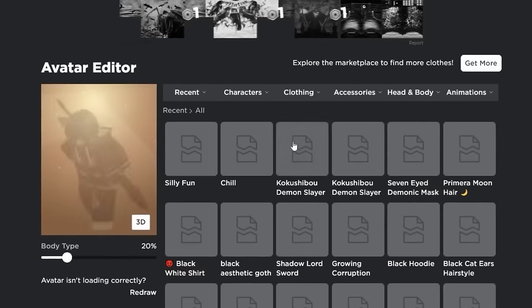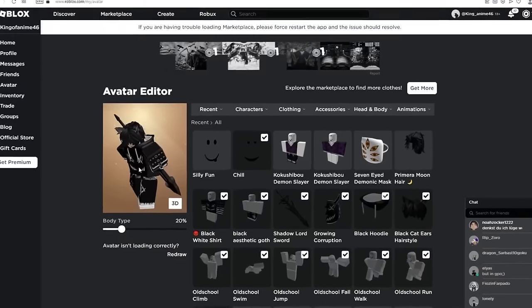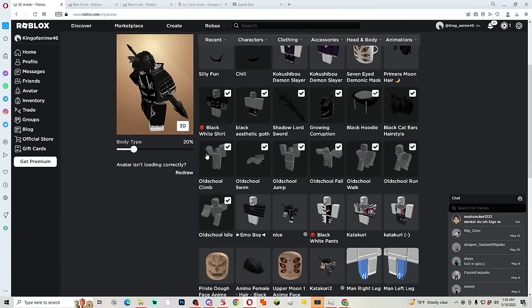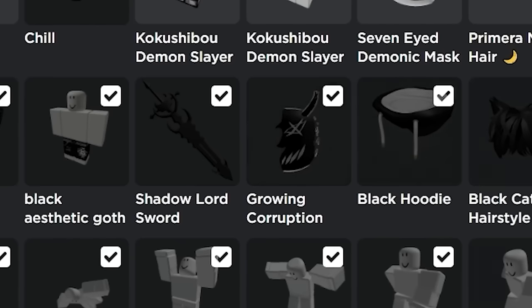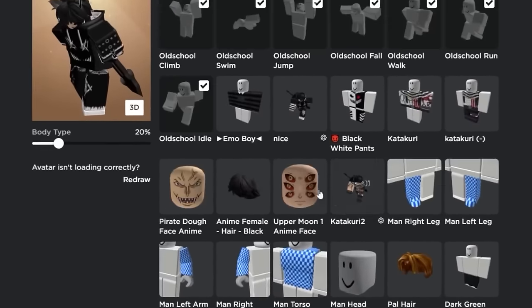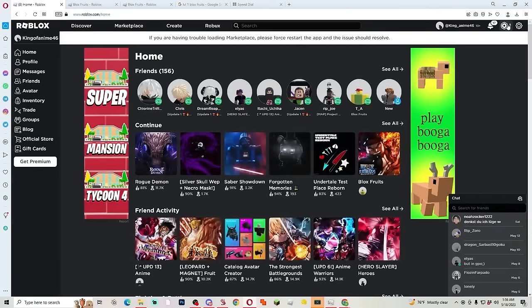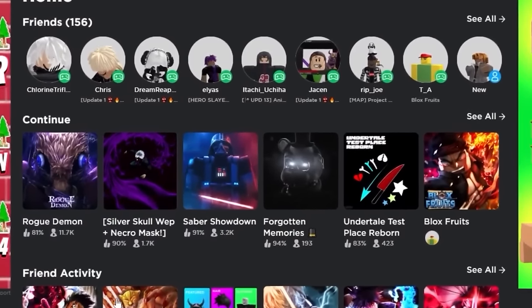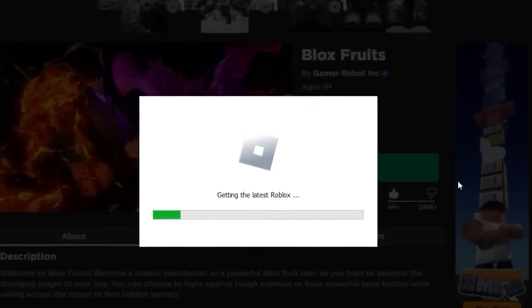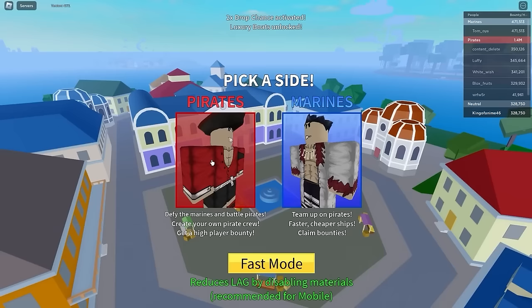We're on the first subscriber's account. Let's check out his drip — this man looks like a real anime character. He's got the growing corruption, cat ear hair, he's an e-boy. He's got one Robux, it's all good. Now let's go to Blox Fruits and join the game, hopefully this man has a good account.